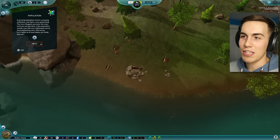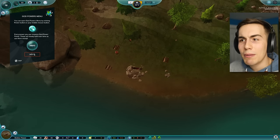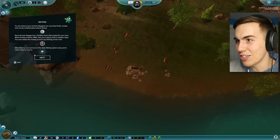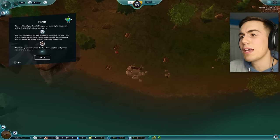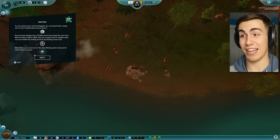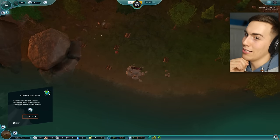If the population counter ever hits zero, that means you're doing something very very wrong. Let's move on to how babies are made. How do I make a baby? You can open the God powers menu — every power requires God power points. Let's get the little nuggets together — take a nugget, take another nugget, smash them together and a baby comes out, right? Every female nugget has a fertility meter that slowly fills over time. When fertility reaches 100%, they're ready to find a suitable mate. You can initiate the mating process by clicking on her icon — wow, that's a little forward. Alternatively you can turn on automating, so they just do their own thing. I kind of want to pick who mates and who doesn't.